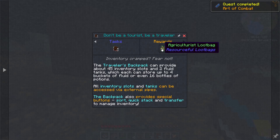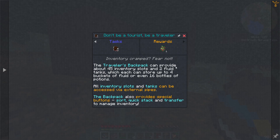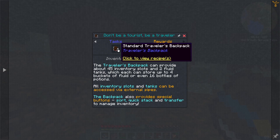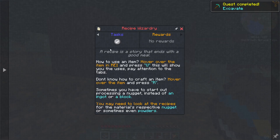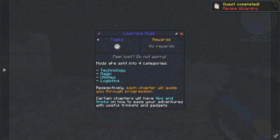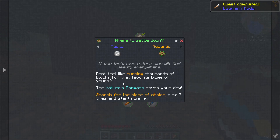We have Traveler's Backpack — don't be a tourist, be a traveler. It can provide 45 inventory slots and two fluid tanks which can store up to four buckets of fluid or even 16 bottles of potions. All inventory slots and tanks can be accessed via external pipes. The backpack also provides special buttons — sort, quick stack, and transfer. Traveler's Backpack is actually one of my least favorites — I've messed with it in the Legends of the Eye pack. Mods are split into four categories: tech, magic, utilities, logistics — each chapter will guide you through them. Fantastic.